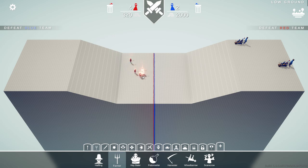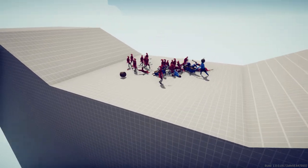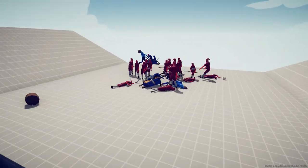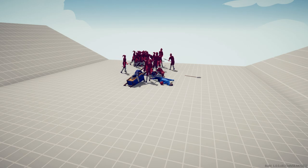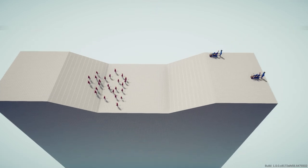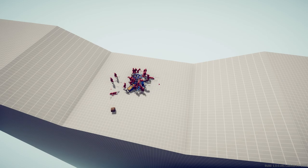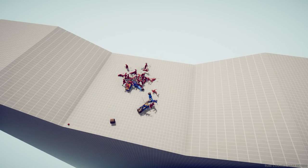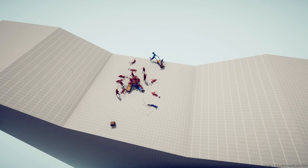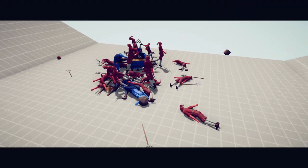But say we put in a bunch of regular farmers. Watch this — this is where again the physics come into play. It's random enough where if you do the same thing over and over, you're going to get different results. The strength of the wheelbarrow is not it having high hit points or high damage — it's that it knocks people over.